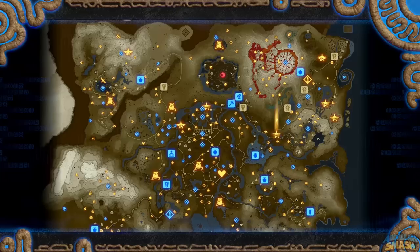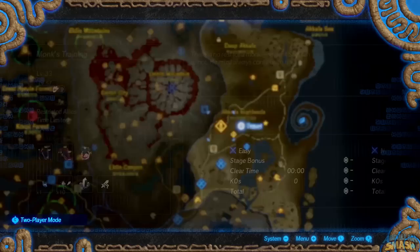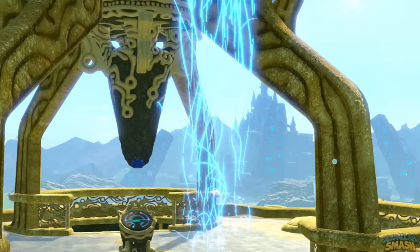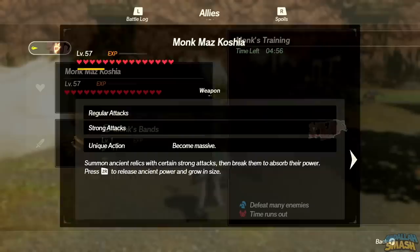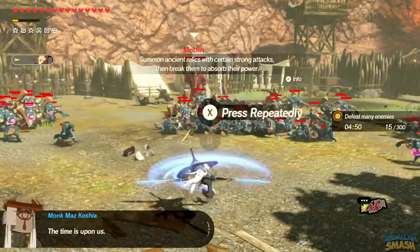If you enjoy the gameplay from Impa, you are going to love this character. He has the ability to use these different seals but he has way more of them. Going over to Monk's training will allow you to try him out — use ZR, try out his YX combos and YYX combos. His gimmick is really fun: instead of making a whole bunch of clones like Impa does, this guy goes gigantic. He uses Monk's Bands as his weapon, so you'll be collecting all those rare ones.